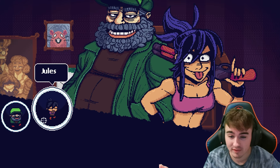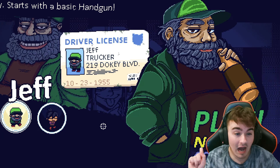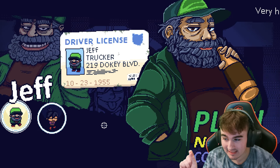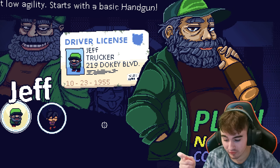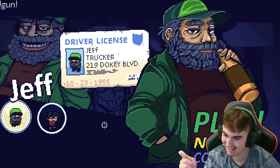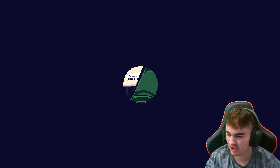Now, there are two characters to start off with. You have Jules and Jeff. Jeff has high HP but starts with a pistol. Jules has low HP but starts with a shotgun. I'm a Jeff enjoyer. I like the safety of the high HP and the pistol. I'm pretty not so good at this game, so I'm gonna play it safe and just go with Jeff here.